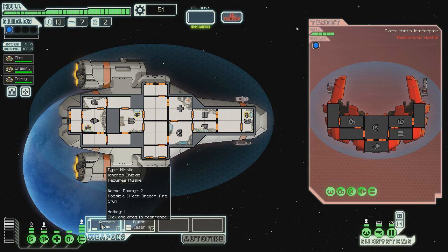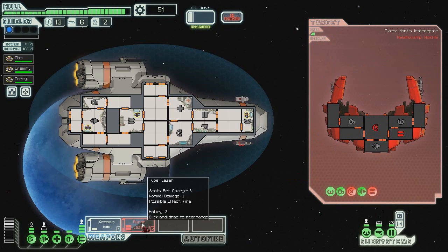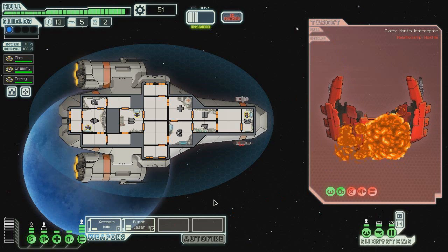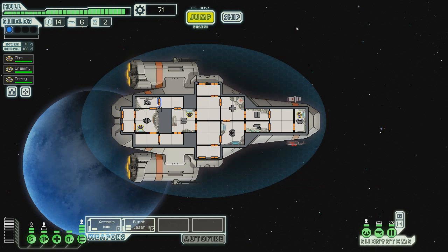Let's power on those systems. We want to send the Artemis to attack the shields, and then the burst laser to take out the weapons, hopefully. Shields are down, weapons down — that's excellent. Let's take out the engine. We'll just Artemis the shields again. Well, that was a total waste — I should have paid attention to how much hull damage they had left. Oh well. With the patrol ship destroyed, you hasten to leave. It won't be long before the other ships catch up.